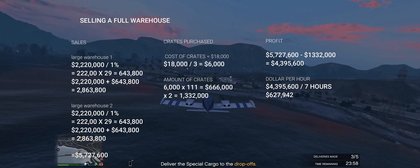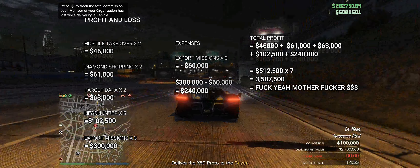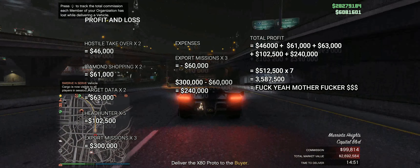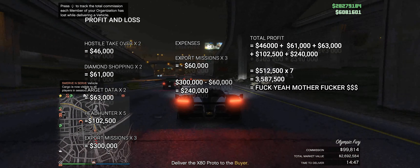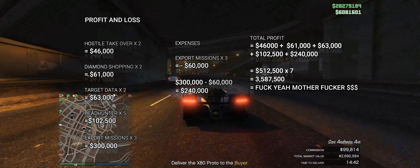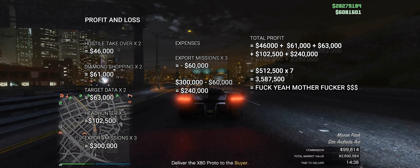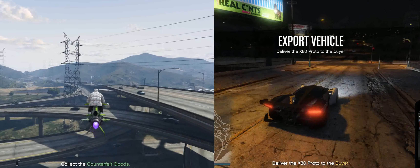Now let's see how much money we can make with import/export over seven hours. It's a really simple calculation — taking five hundred and twelve thousand dollars and multiplying it by seven, this leaves us with a huge three million five hundred and eighty-seven thousand dollars.